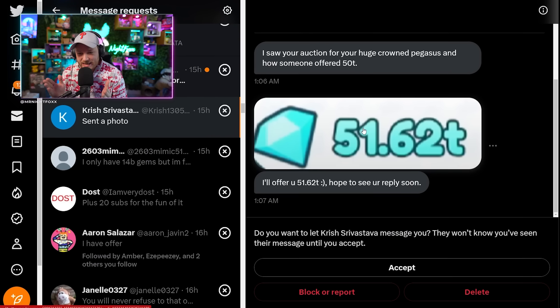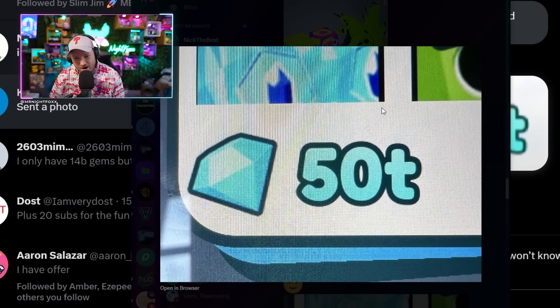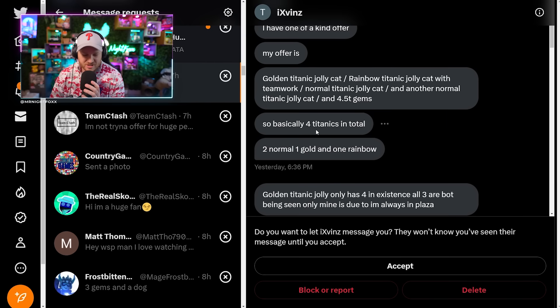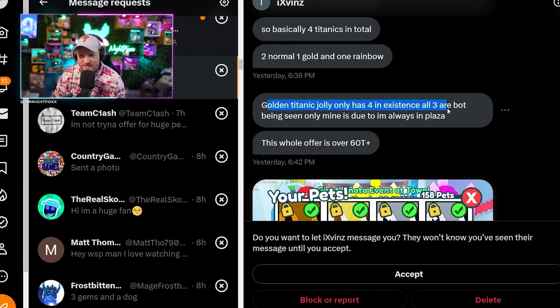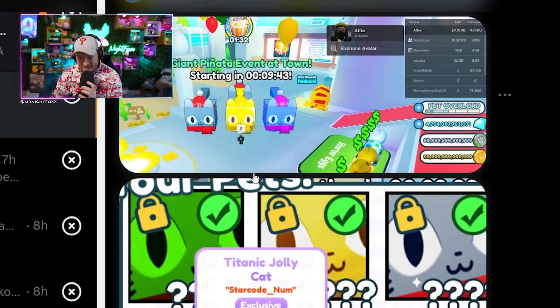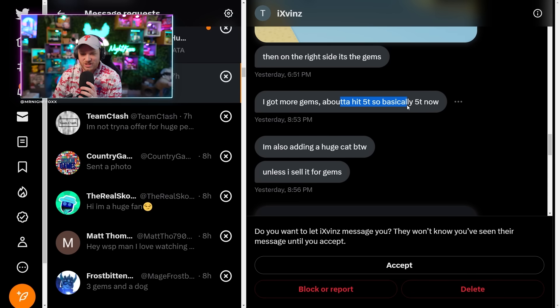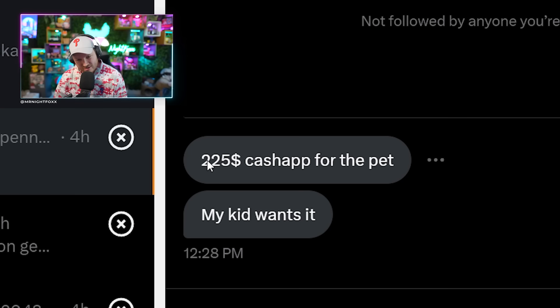I can make so many videos with 51.62 trillion gems — higher than the person who offered 50 trillion. This person wants to do four Titanics in total: two normal, one gold, one rainbow. The golden Titanic Jolly is only one of four in existence, but all the other three are bots — only his is real. I could own every version of the Titanic cat. That's insane. Plus five trillion gems and a huge cat. Then somebody offered $225 cash app for the pet — 'my kid wants it.' I had somebody offer 50 trillion gems; if I were to buy enough Robux to have that in gems I'd need to spend $50,000 worth of Robux. I don't think $225 is going to cut it.